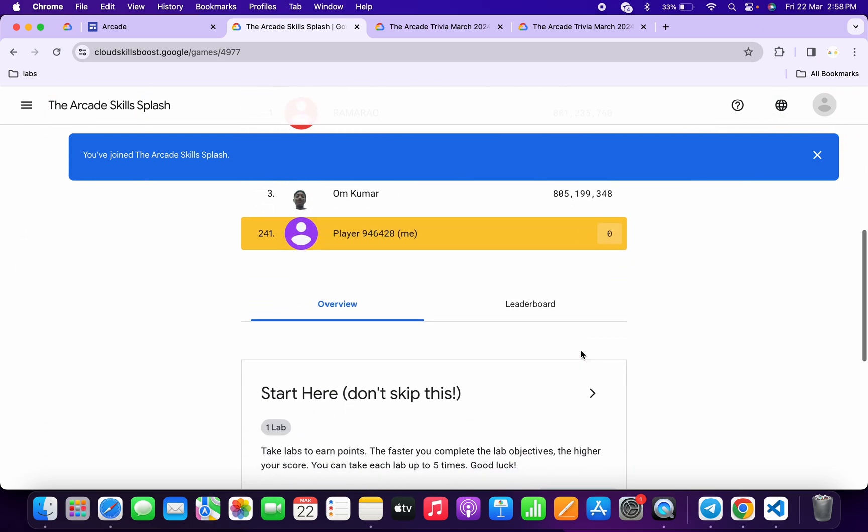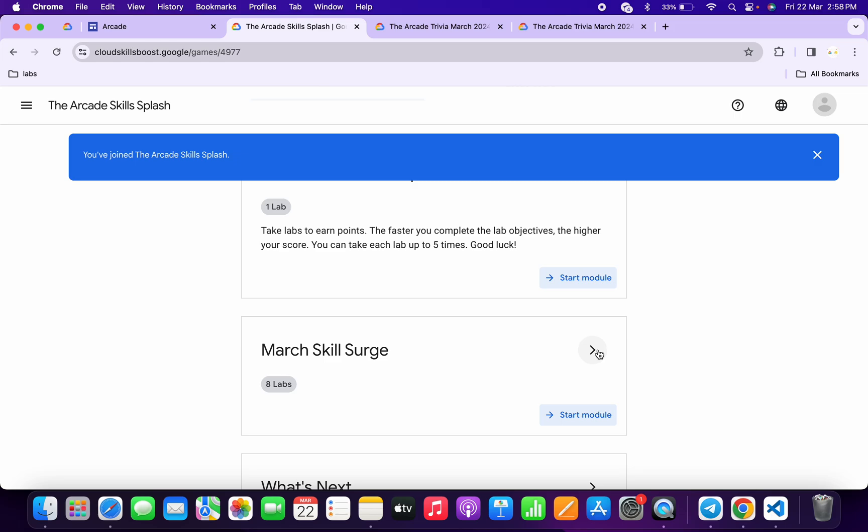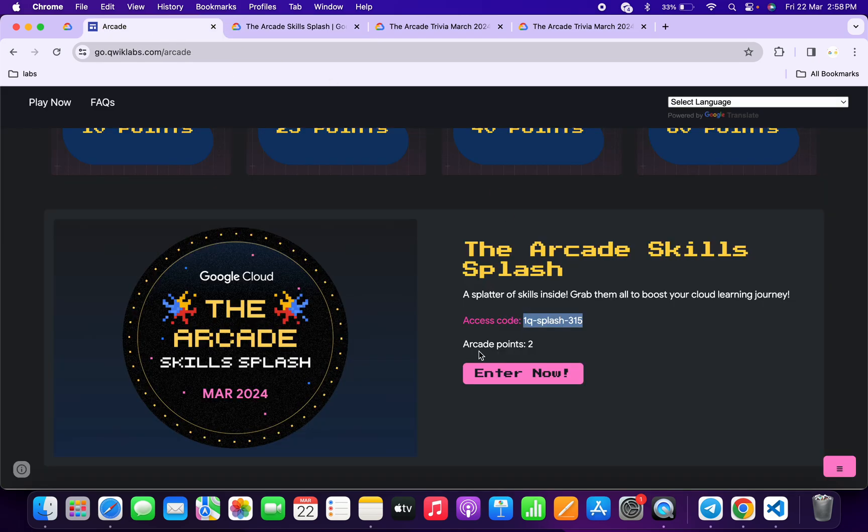No need to worry about the lab solution — I already made a solution and I will share the link in the description box. From there you can simply complete all the labs. Make sure you complete all the solutions within nine days. Once you're done with that, if you come back to the arcade page, you will get two arcade points instead of one point.